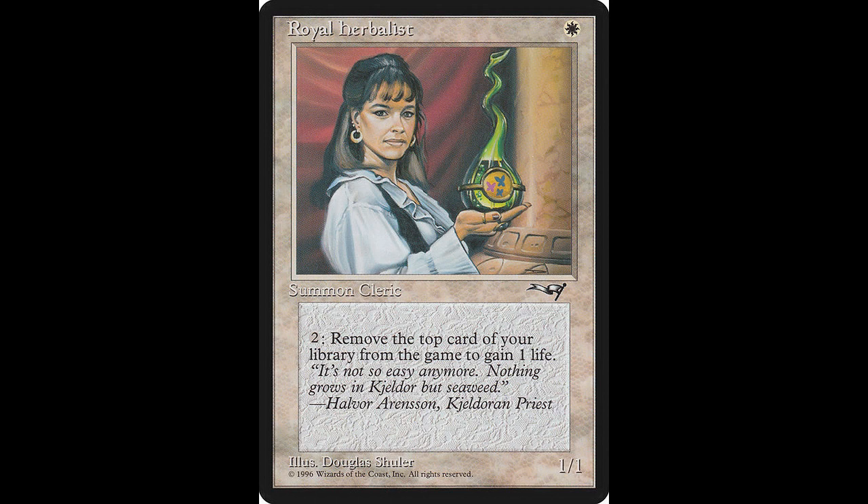Next up, continuing on with the tradition here on this channel, we have the 1-1 for one, and that is the Royal Herbalist. I still play with this card. Her fast effect is tap two, exile the top card of your library, you gain one life. If you like to add this beautiful young lady to your deck, it will only cost you $0.15, and it was not reprinted.